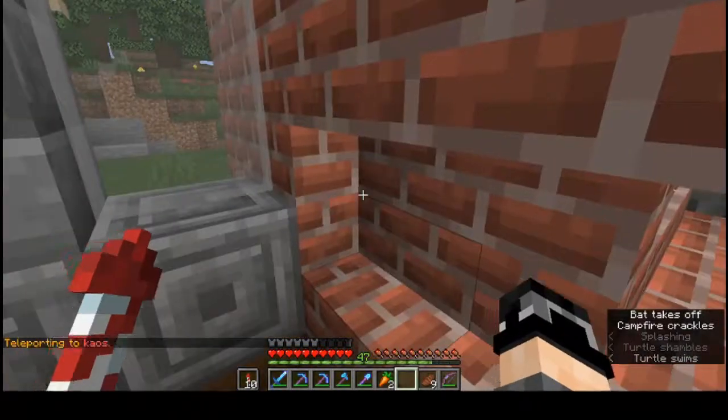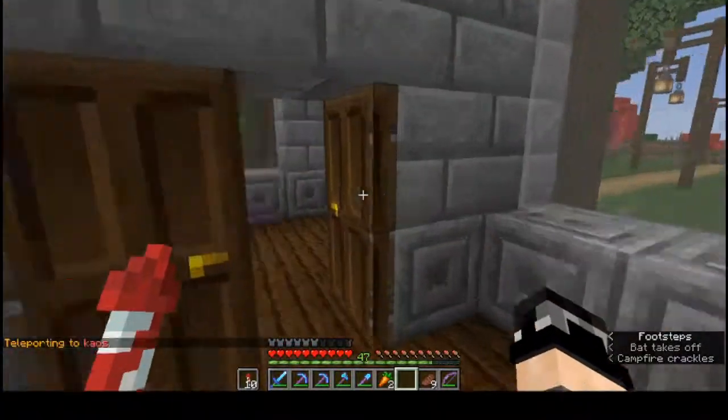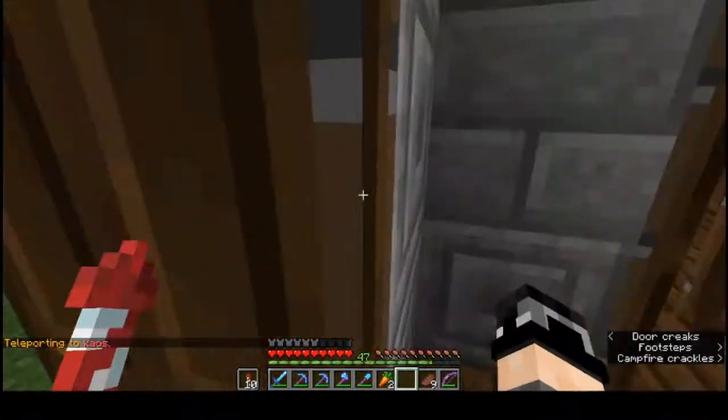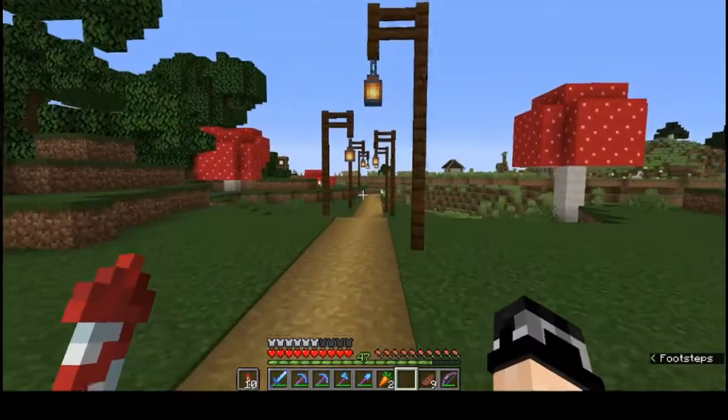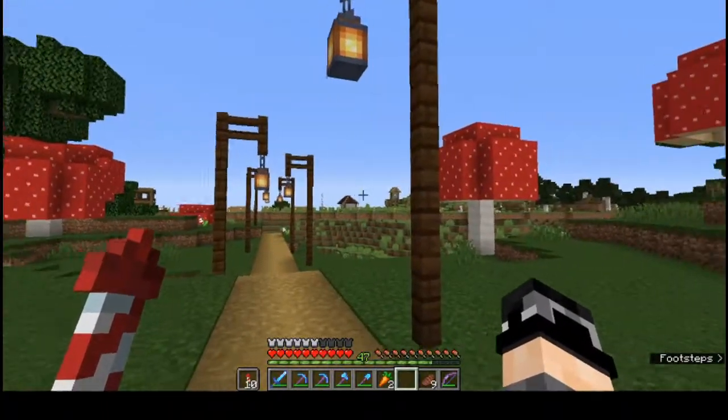I have one more place to show you. This is my getaway cabin — my little cabin in the woods. It's just outside of another person's town. Chaos has Chaosville right over there.